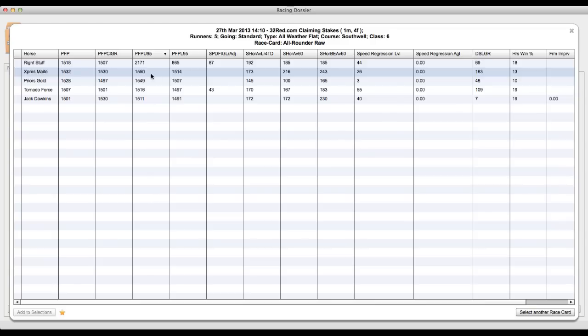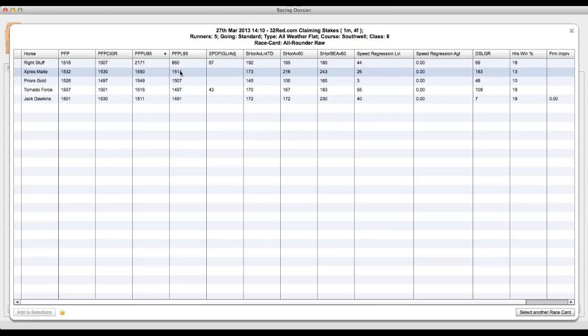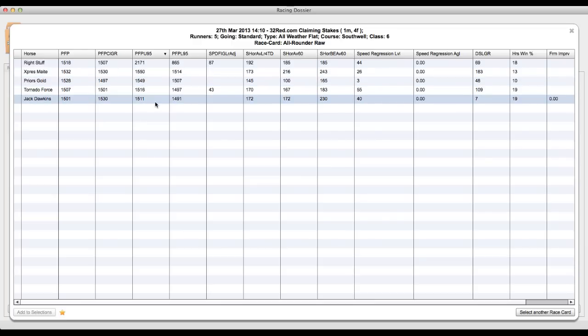Express Mate has an upper confidence of 15.50 and a lower confidence of 15.14. Now look at Jack Dawkins — the highest we expect Jack Dawkins to be with 95% confidence is 15.11, which is less than Express Mate's lowest expected performance today. The best expected performance from Jack Dawkins is less than the lowest expected performance from Express Mate, and that's a sign we can mark Jack Dawkins as an elimination. We do need to bear in mind he probably hasn't had many races, so if the market shows him as short-priced, we may want to revise that thinking.